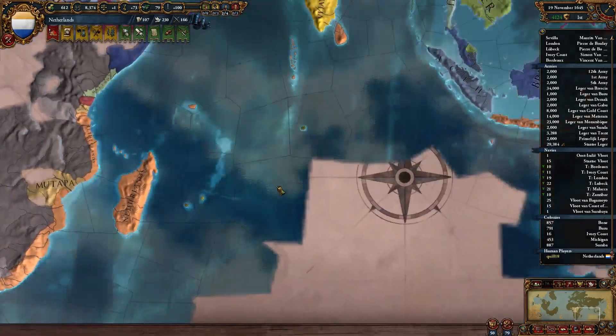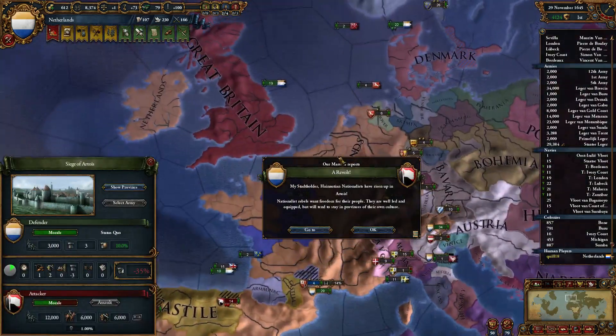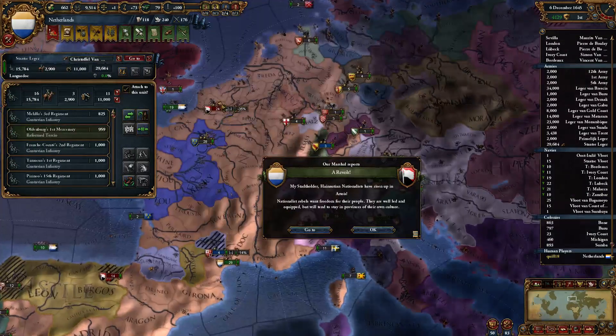You can now hold Control to box select ships, which is quite nice. People always say you can do it with Alt — no, you can do it with Alt in Crusader Kings 2, but not in EU4.